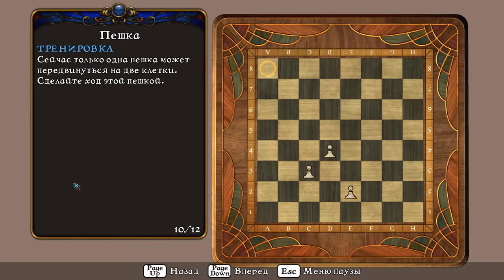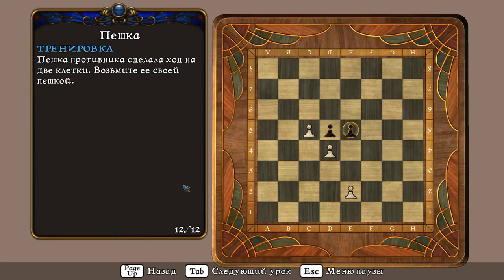Сейчас только одна пешка может передвинуться на две клетки. Сделайте ход этой пешкой. Одна из белых пешек может атаковать фигуру противника. Сделайте ход этой пешкой. Пешка противника сделала ход на две клетки. Возьмите её своей пешкой.